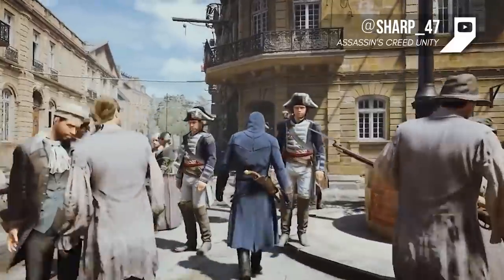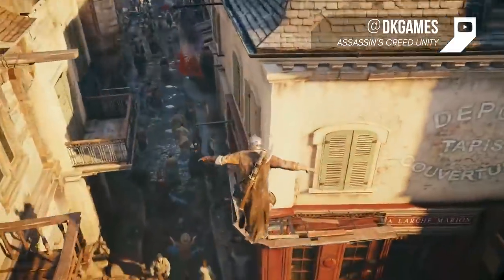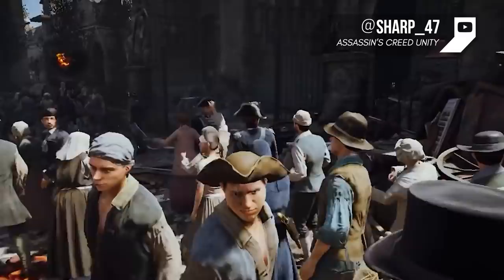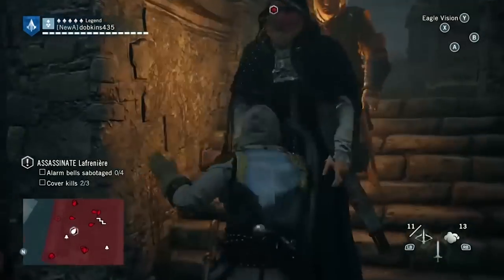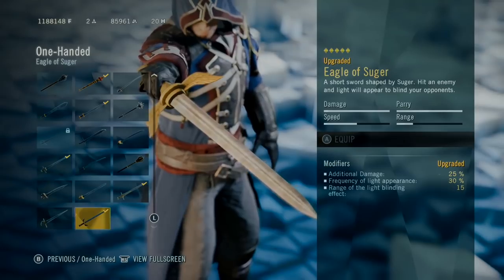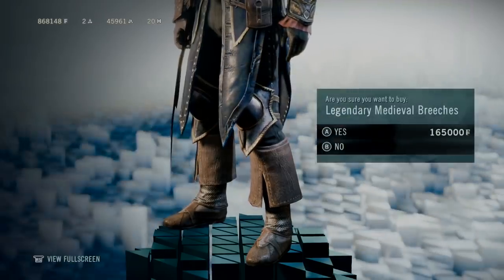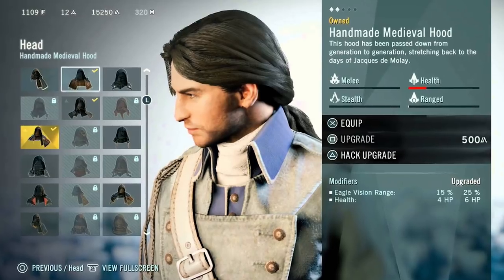Assassin's Creed Unity brings us back on land, and everything is comfortingly similar to the beginning of the series. Unity opens up the sandbox world of the French Revolution, giving us a free-form way to assassinate people. No longer bound by the rules of poisoning a drink or sneaking through a certain entrance, in Unity you can decide how to kill your target. Customization reigns supreme in Unity, laying down the groundwork for future titles. You customize your weapons as well as your appearance, with different items offering varying bonuses such as pants and boots that decrease fall damage or running noise. There are about 200 pieces of gear in Unity, and it can get frustrating to keep track of.